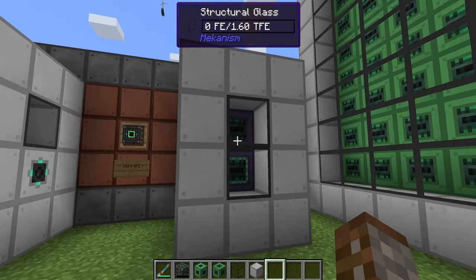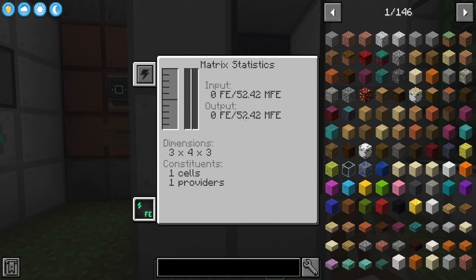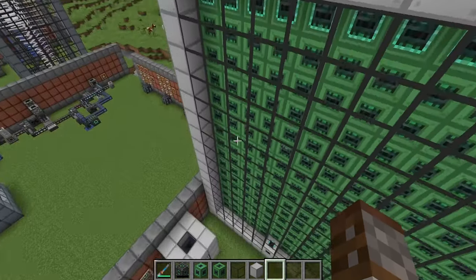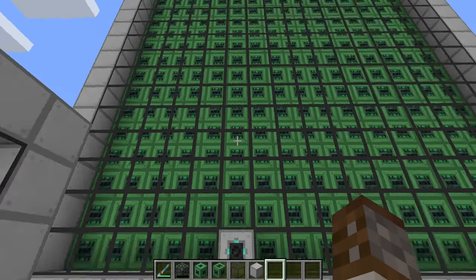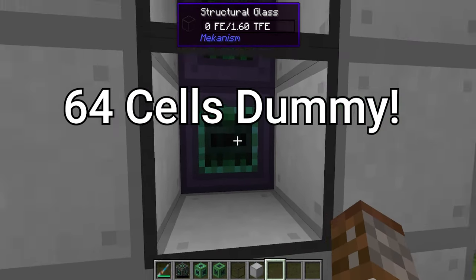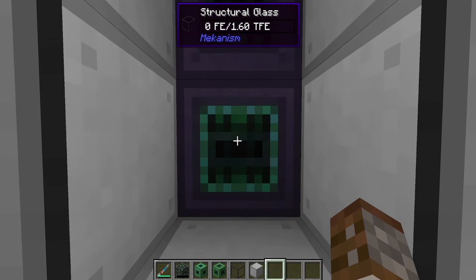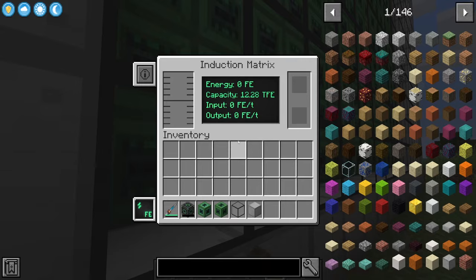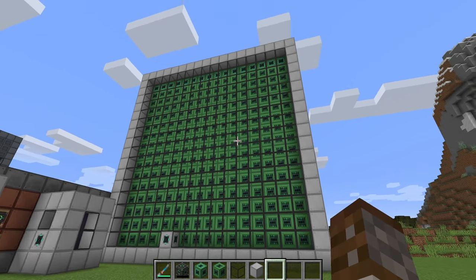Even with all those cells, a single ultimate cell transfers more than a full row of basic providers. The power storage is nearly 12 times more, but it takes about 256 basic cells to make one ultimate — so there are actually more basic cells inside this full matrix than it would take to make four ultimate cells. It's expensive, but it certainly looks cool.